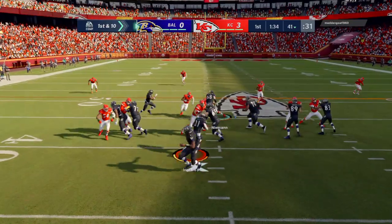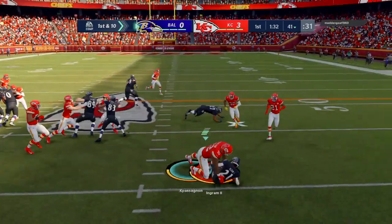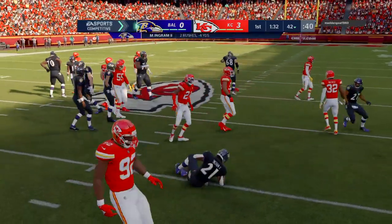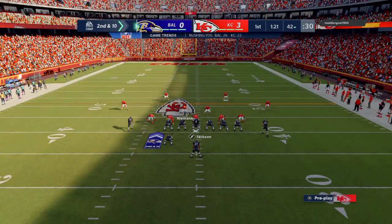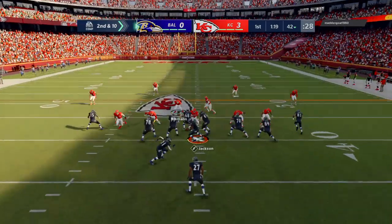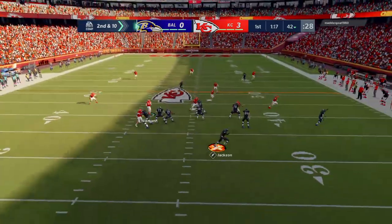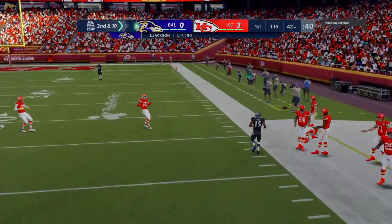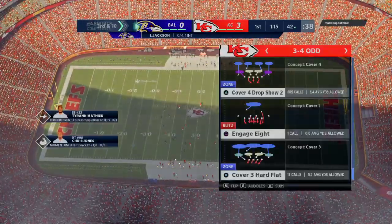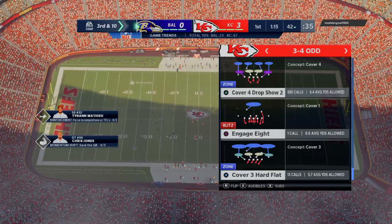Jackson and the Ravens come up now first and 10 at the 41-yard line, but nothing doing — he's immediately taken down at the line of scrimmage. Credit to tackle Natano Passigno, bringing up second down. Jackson on second down, rolling to his right, and his throw's going to be incomplete — Hollywood Brown the intended receiver, and it's third down.